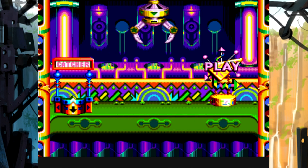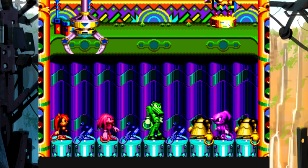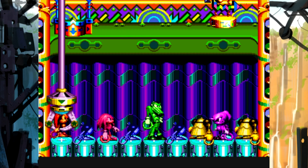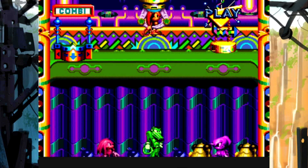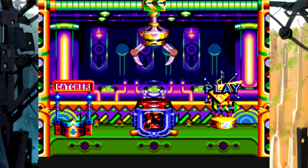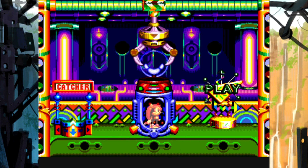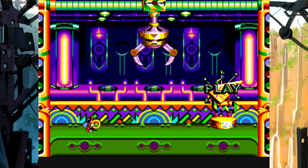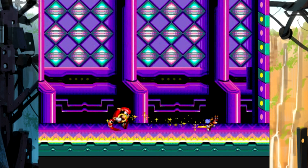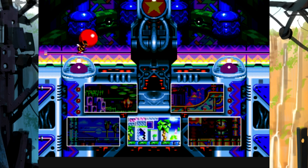Oh wait - I think we can use something we got in the bonus stage to pick our character. So that's cool. Let's pick Mighty. Awesome, so we just get to pick our character. Put Mighty in the machine right there and here we go. Let's go to the stage selector and hit it.